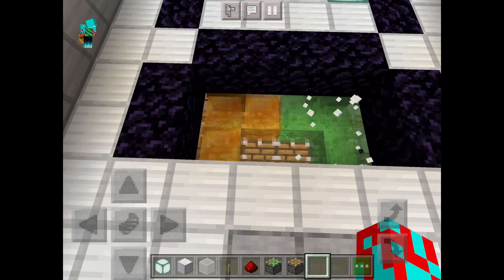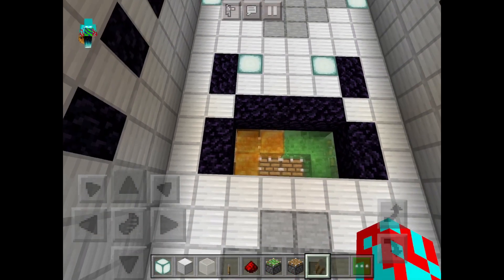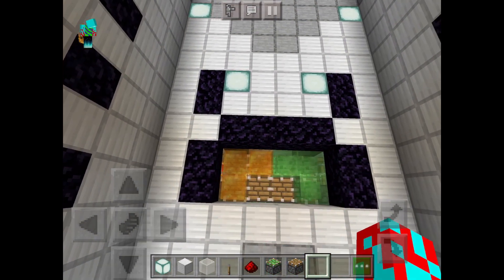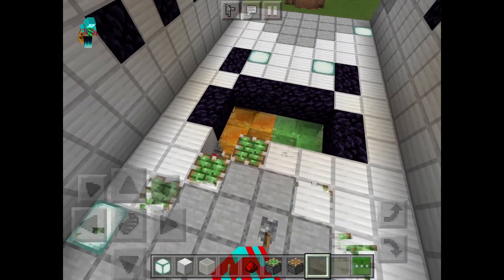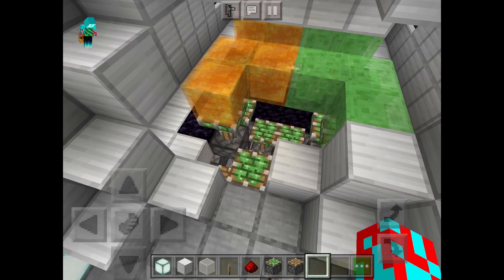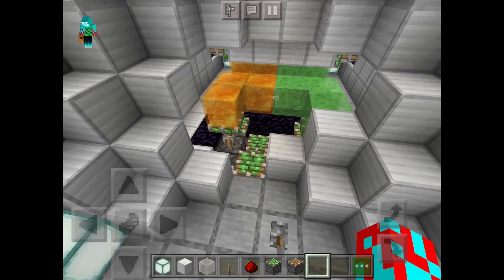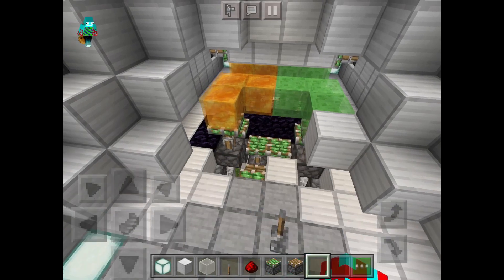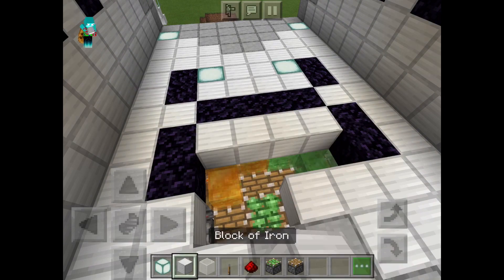These are folded triple piston extenders. Basically, this piston activates, then this one, then this one, and then this one retracts, this one retracts, and this one retracts. That probably is a bit complicated, but when you actually look at the door in action, it becomes pretty obvious how it is working. That is actually the simplest way of making a triple piston extender, and it just so happens to also be the most compact way. It's also extremely fast, something that I quite like about it.